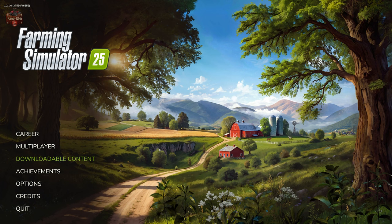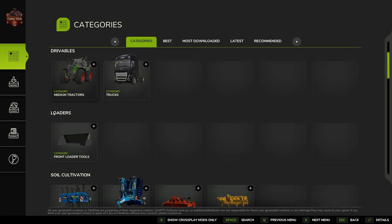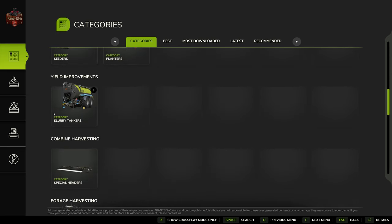This video is going to talk about all of those aspects. Let's talk first about the downloadable content menu — that's where console players are going to find their mods. Here on the main menu we have 'Downloadable Content,' and when we land in here for the first time, we land at a categories section. At the time of recording, FS25 is still fairly new — less than a week old — so there aren't too many mods listed yet, but that will change as the game progresses.